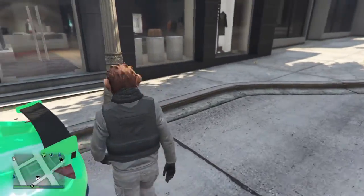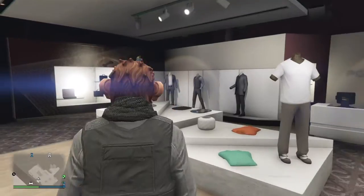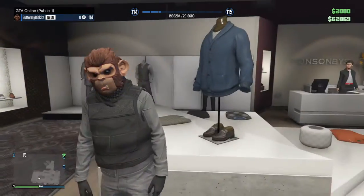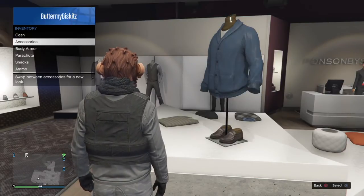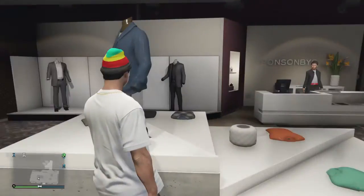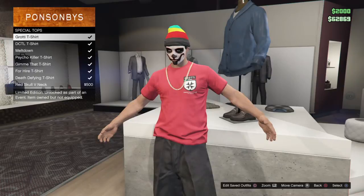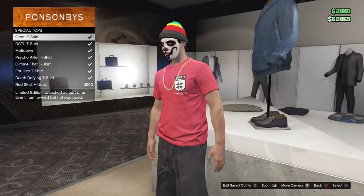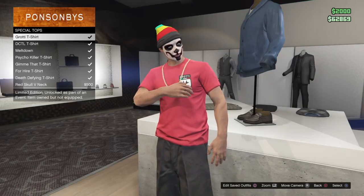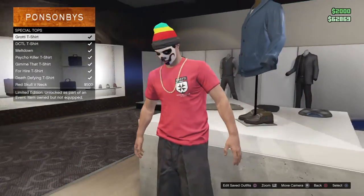If you don't know — if you purchase the Grotti X80 Proto, the new supercar that's 2.7 million dollars — look at my money, I don't even have that — there's a t-shirt you get if you buy that car. Apparently I have it. It's in special tops: the Grotti logo spread, limited edition, unlocked as part of an event — owned but not clipped. I'm not a big fan of this t-shirt, but it's just weird that I have it.